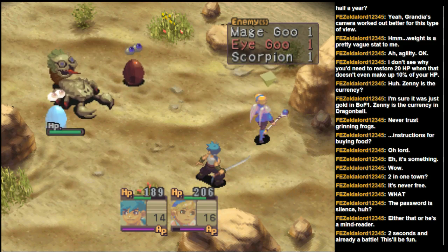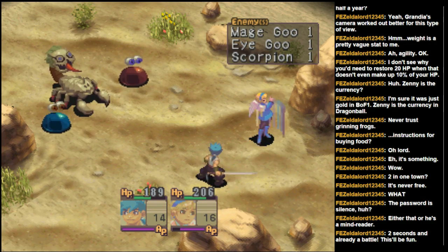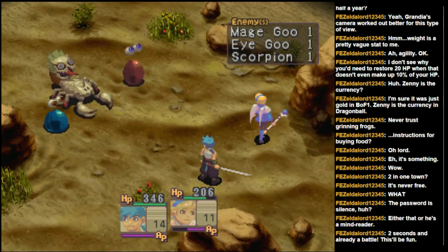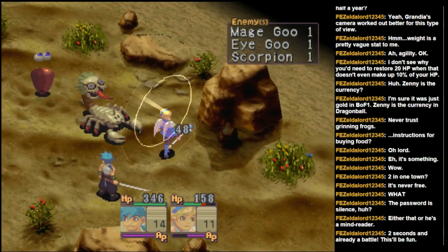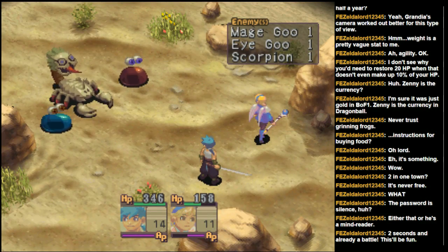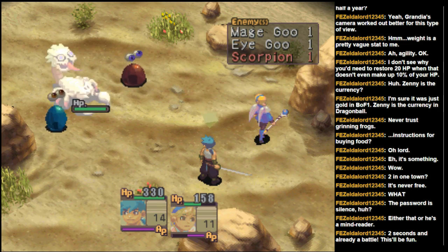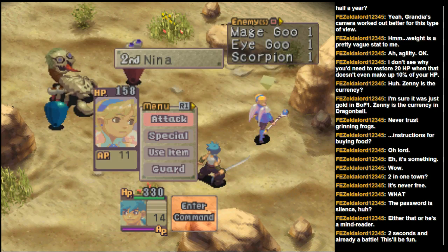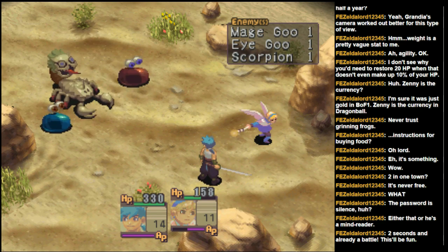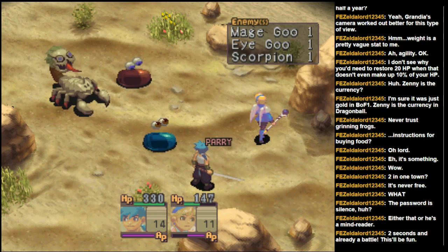Let's go ahead and heal Ryu — I may be a little bit of overkill on that, but especially given that this is the beginning of the game, I'd rather not risk dying or any sort of unmitigated problems. Okay, now let's go ahead and finish you off. Actually, Nina can probably finish you off and then have Ryu start focusing on the scorpion. Oh, parry's definitely nice. I was incorrect in my assumption — fortunately the goos don't physically attack very much, which is nice.